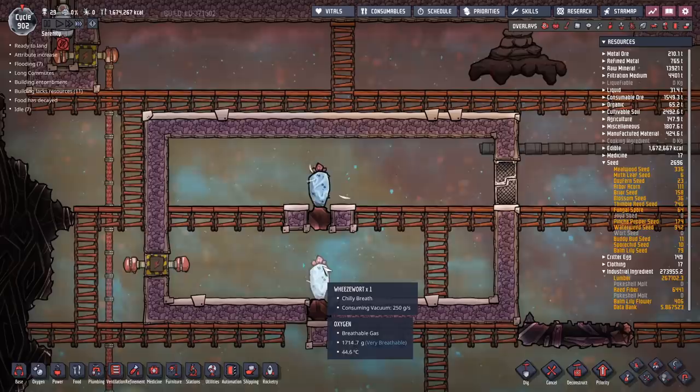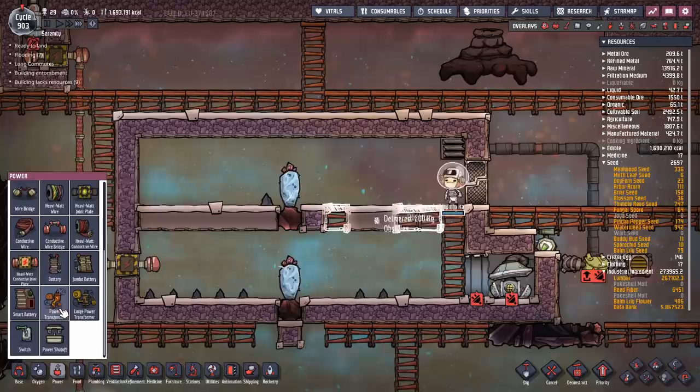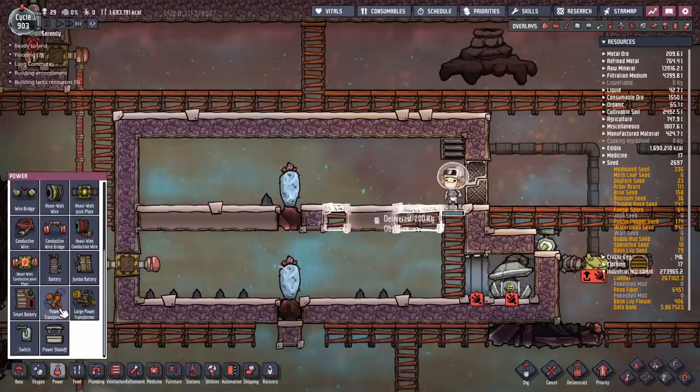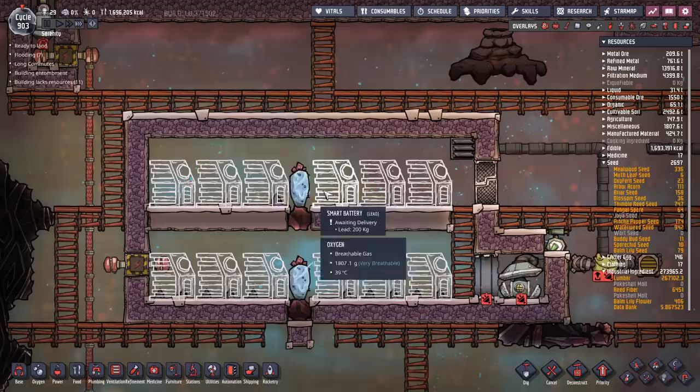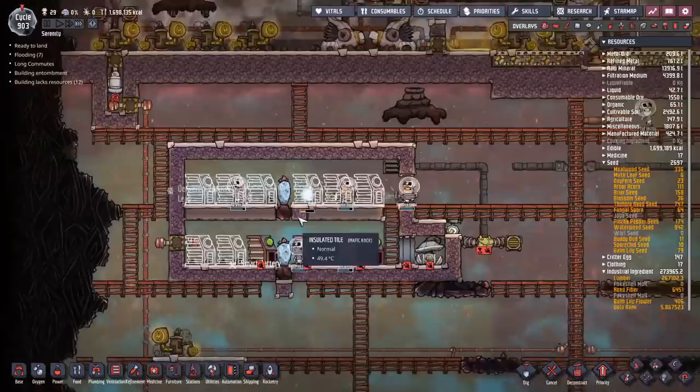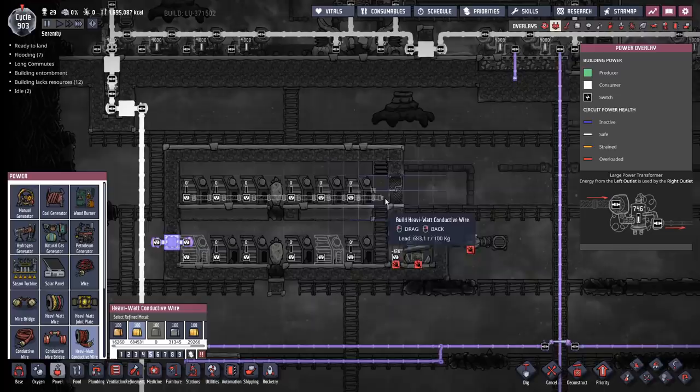Of course, their cooling is pathetically small — these couldn't even cool this room if we filled it with batteries right now; the room would still overheat. So we're going to need to put in some hydrogen and get rid of all the oxygen. Right now we're stripping out the old tiles and replacing them with everything that will be in here when we're finished. Let's use lead for the batteries — lead is ridiculously cheap, and if we've done this right, we shouldn't have to worry about it breaking. Each wheeze wart can effectively chill about six batteries. Now put in the heavy watt wires.